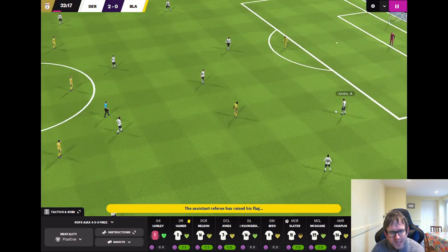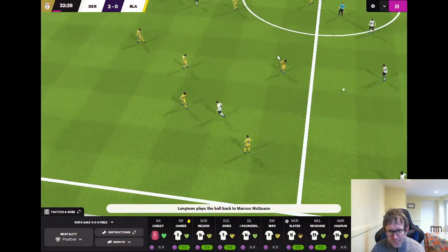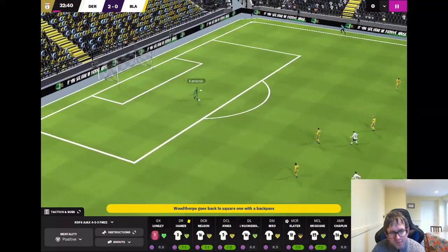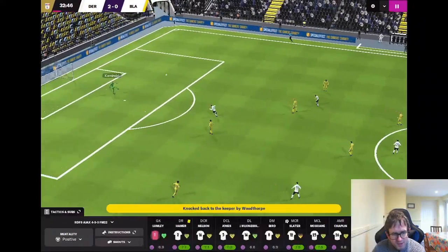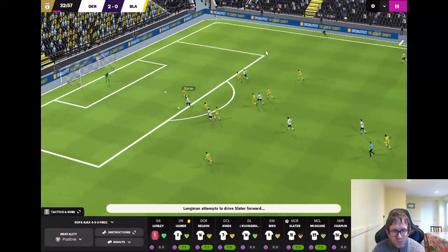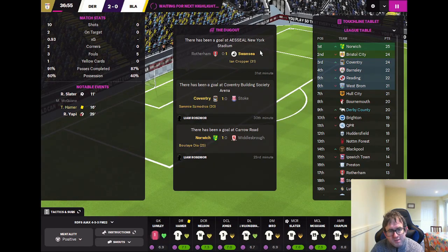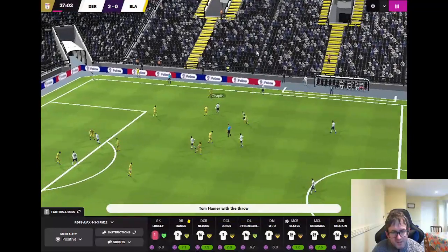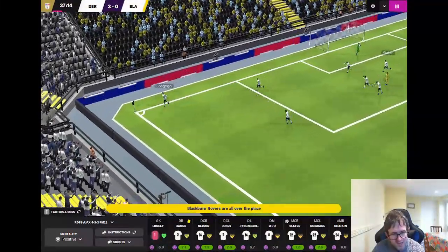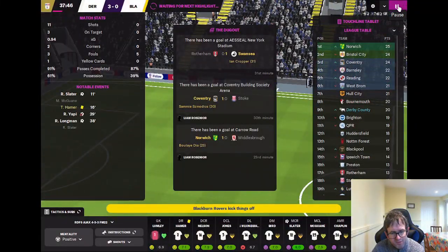We're just one point off the playoffs at this stage. Alfie Jones to Max Bird, back to Alfie Jones, Marcus McGuane, down the left to Ryan Longman. McGuane and Bird go right to Slater — Slater gives the ball away, back with Kaminski the Blackburn goalkeeper. Blackburn try to play it away but it's forced back to the keeper. Derby win it back — Gellhart to Slater, Longman — and the shot is blocked, into the arms of the goalkeeper. Derby throw-in on the right, Hamer into Chaplin, Chaplin spins, finds Bird, Slater with the cross, Longman with the header — makes it three!